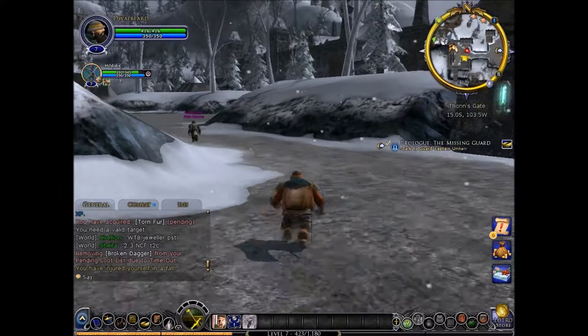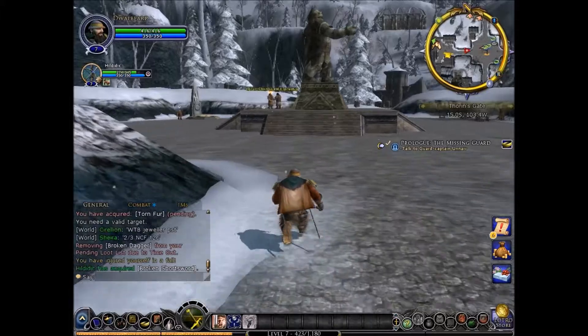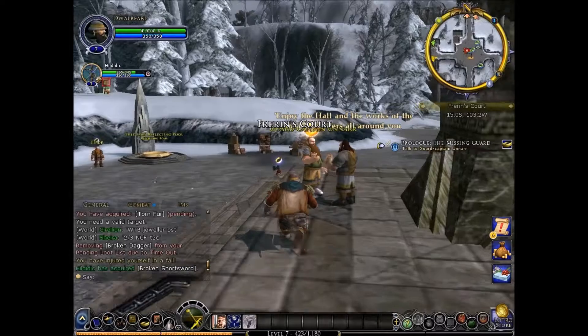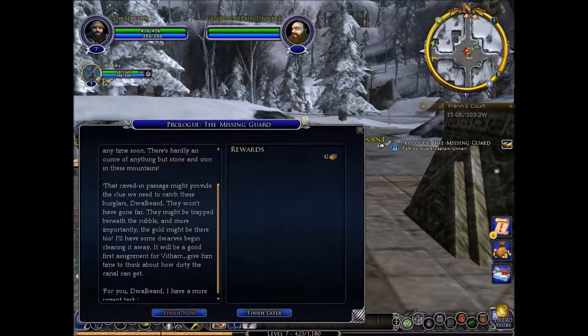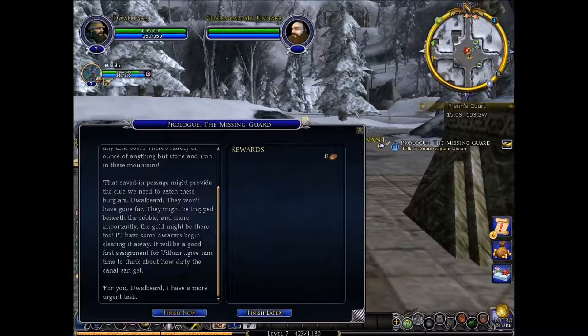It's a little bit more dangerous for you here though. Where's Onar? There he is. This is unthinkable! There was a lot of valuable gold and weapons in that cave, and we won't be replacing it anytime soon. That cave and passage might provide the clue we need to catch these burglars, Gullbeard. They don't want to have gone too far — they might be trapped beneath the rubble, and more importantly, the gold might be there too. It'll be a good first assignment for Vithar.